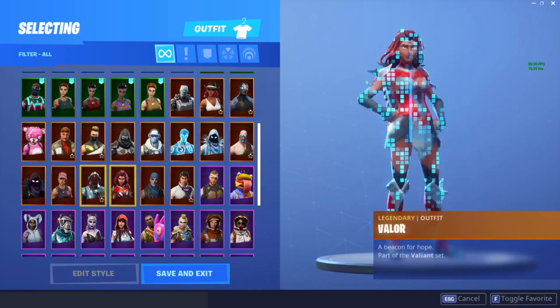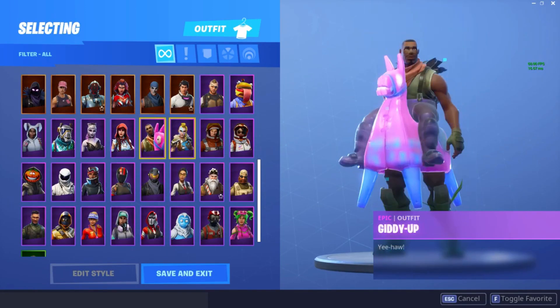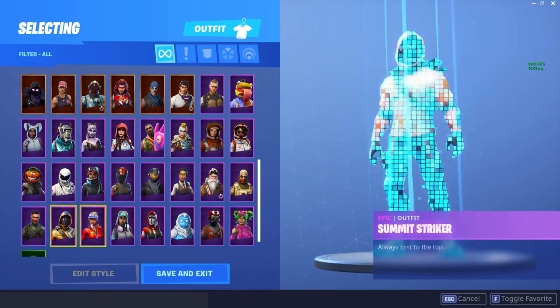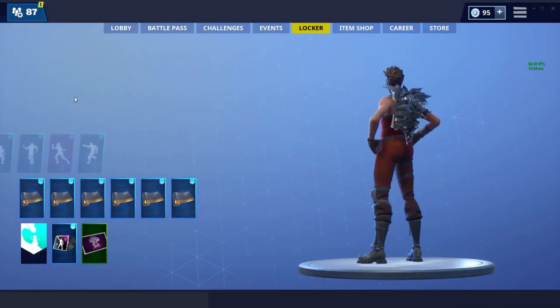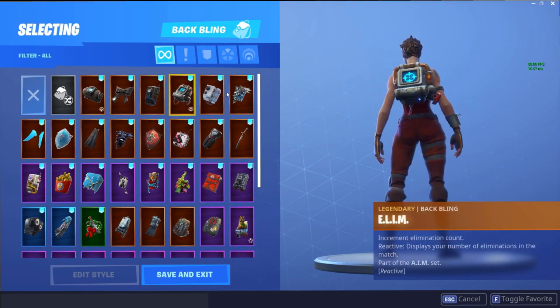We have all of the max Battle Pass tiers, except for Season 7 of course because we don't have those tiers. Season 3 through Season 6, we have all tier 0-100 skins, and I do have a pretty good amount of item shop skins. Just going through all these really fast. And those are my skins. The back blings - you guys should be able to know most of my back blings based on the skins I had.